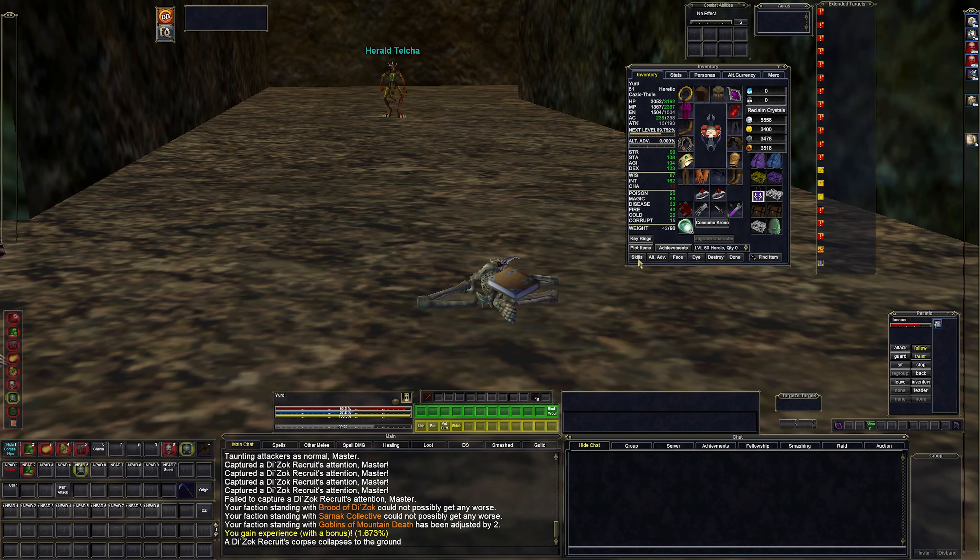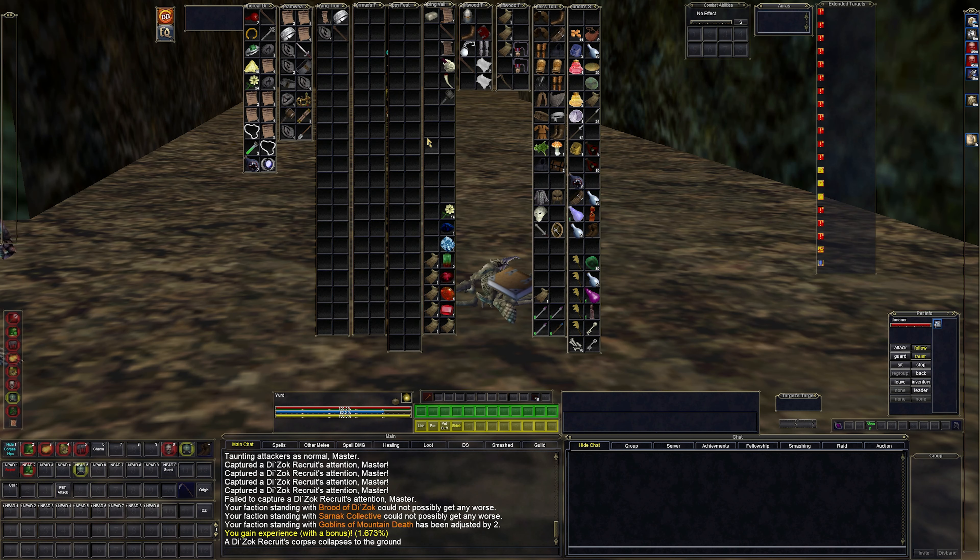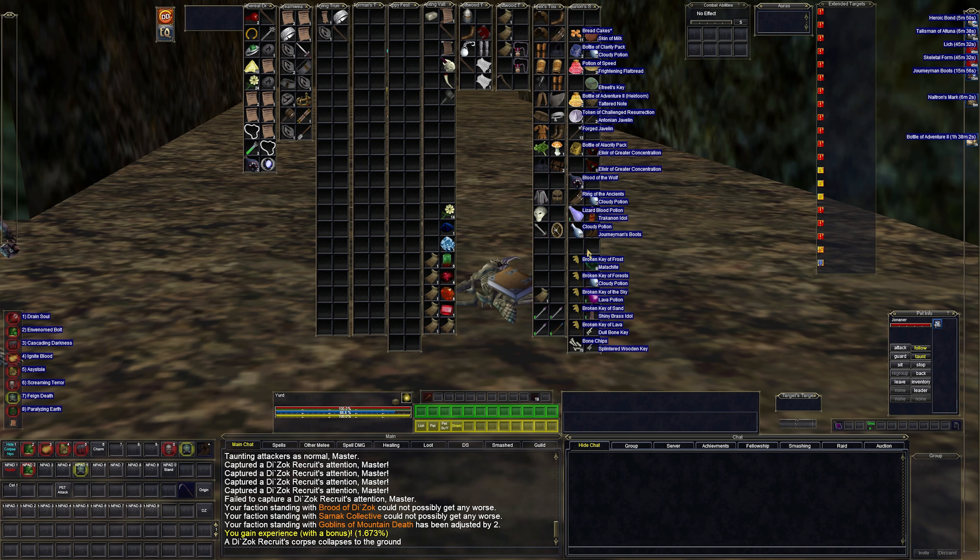I have buffs from whatever group I was in last. I don't have any really important clickies on me at the moment. I do have J boots — that's number one on a TLP in Kunark, which is where we are. Fungi staff — the pre-nerf one is very useful. The Circlet of Shadow, the pre-nerf version, gives instant invis and instant regen — those are very useful clickies. I also have cloudy potions on me. The con pots I mentioned are also very good.